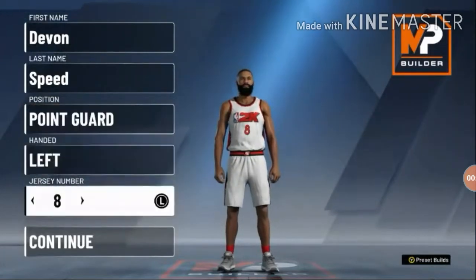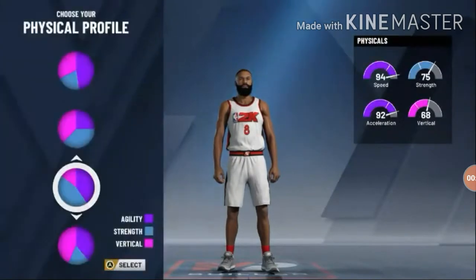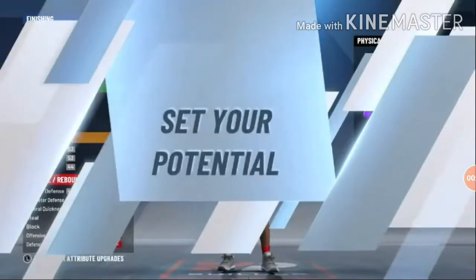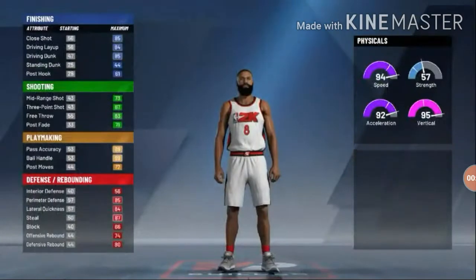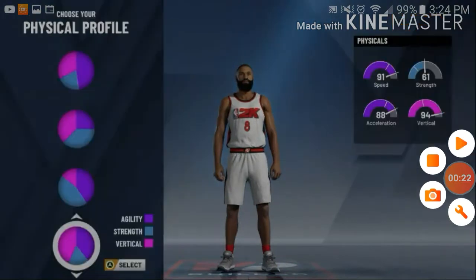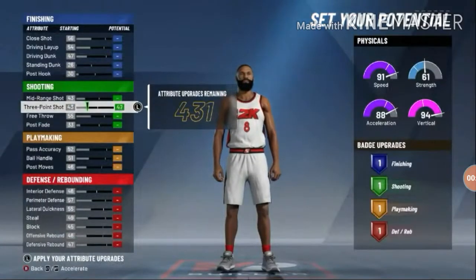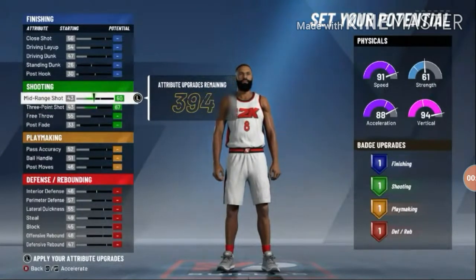Now we're moving to the next build — the two-way slash playmaker. If you've never heard of this build, I don't know what you've been on. This build is the easiest and most fun to play on out of all these builds. Everybody has it because it's so easy. You make him a point guard with the defensive and playmaking pie chart.